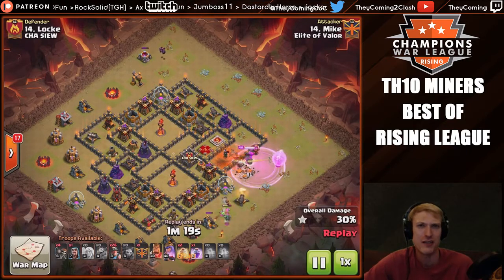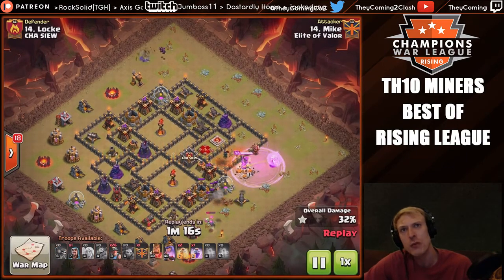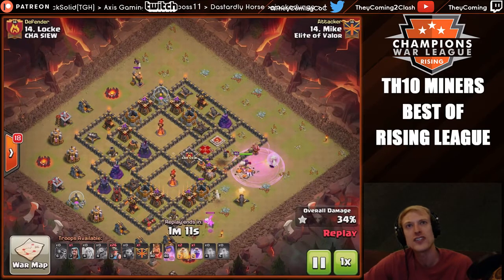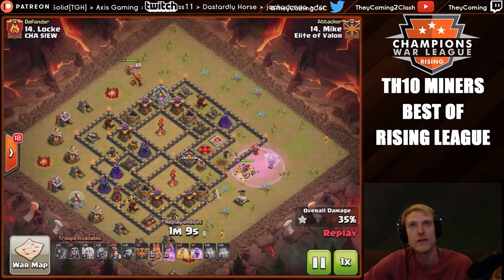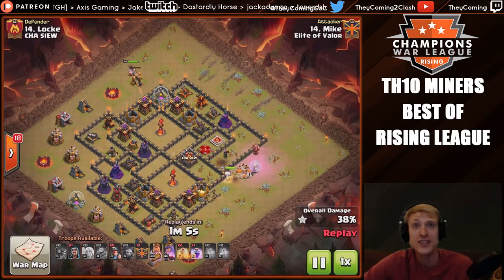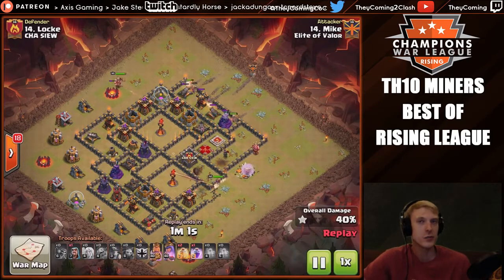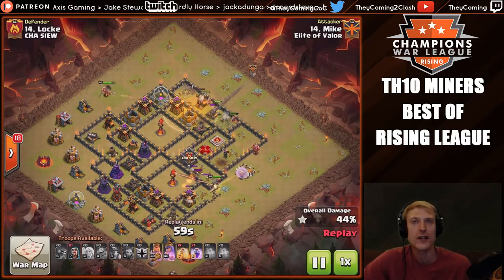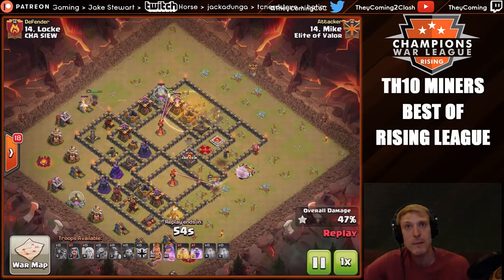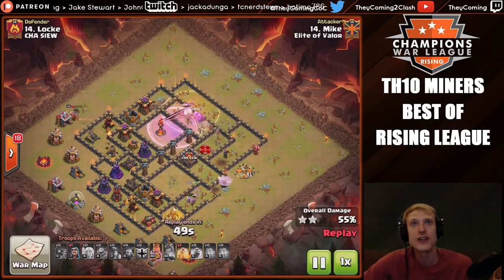The loon will die before it actually reaches the queen. The baby dragon dropped and actually dodges the cannon — really interesting. The baby dragon will tank for those wall breakers. That archer tower was distracted long enough to push this queen in. Her job with this charge is going to be to take one of the inferno towers — 100% ideal. Similar to how hog raids work at Town Hall 10, you want to go for an inferno tower if at all possible.